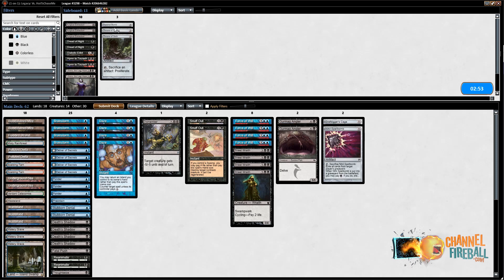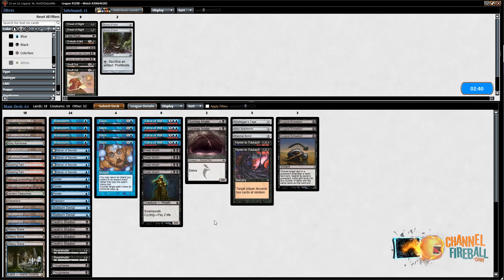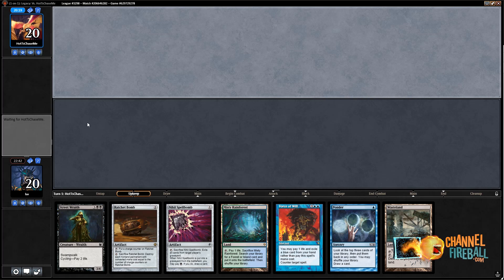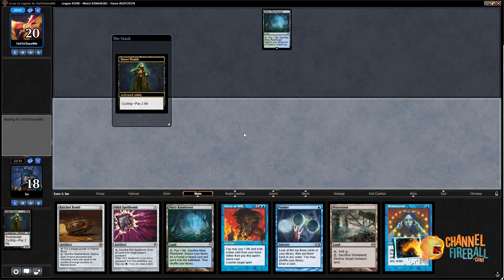Cage is actually decent against Storm. You want to board in Ratchet Bomb too because it kills Goblin tokens from Empty the Warrens, put in Hymns and Surgicals because you don't want removal spells against them. You don't want as many Shadows — a couple Anglers ready to go — and Reanimates are actually pretty bad because you are the only person putting creatures in the graveyard. This hand's fine. It's got some sideboard cards but they're medium ones: Nihil Spellbomb and Ratchet Bomb, but it does have Street Wraith to cycle and a Wasteland.